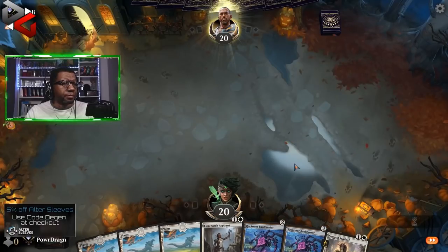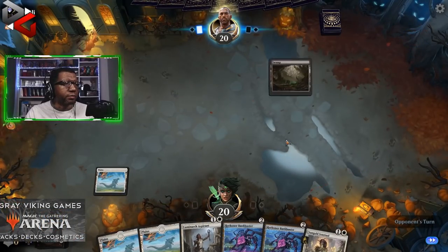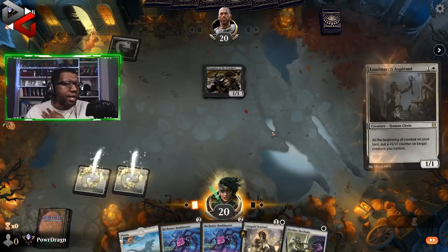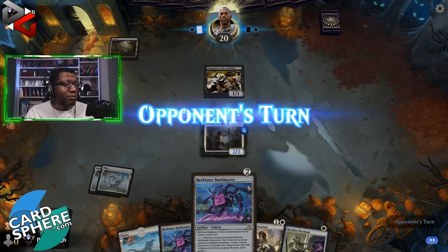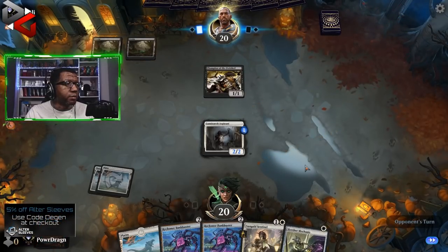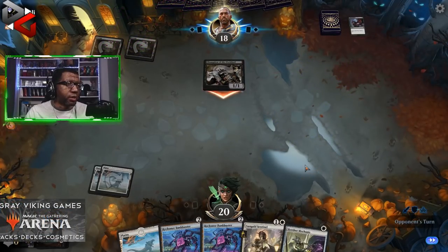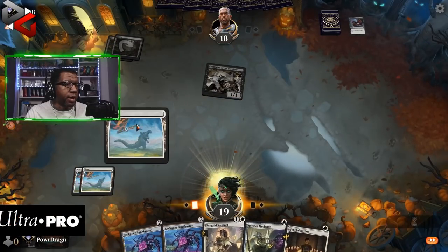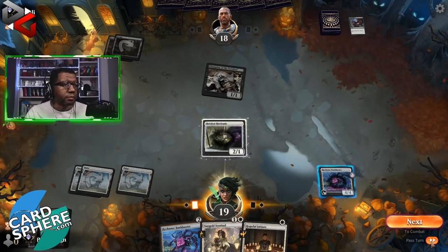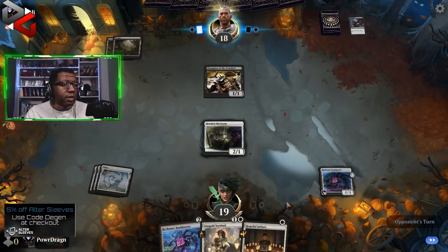Keeping this hand. Luminarch Aspirant will probably just die on sight, but whatever, we're going to try. Oh, where were you last game? It means we'll actually have a Bankbuster we could block with next turn — that's actually not terrible. Opponent did not grow their Champion, which is valuable information. We'll play this and this, and this possibly holds the opponent off for a turn. If we get another land, we could attack with one Bankbuster and block with the other — super exciting.